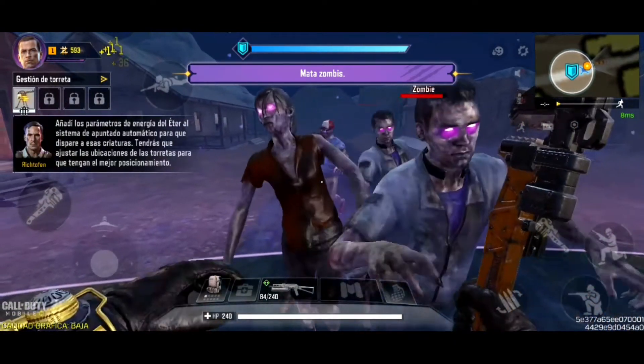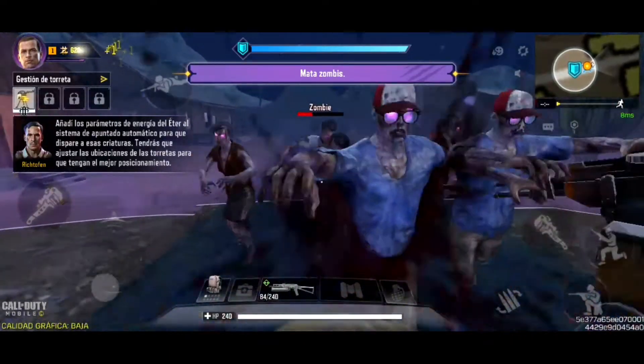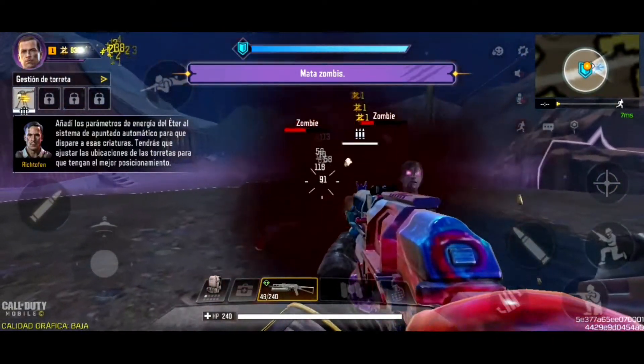I've added ether energy parameters to the turret's auto-aiming system so it can automatically target these creatures. You'll want to adjust the turret positions to ensure they have the best position.